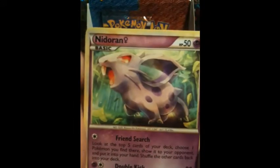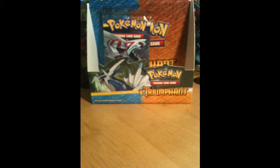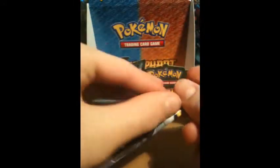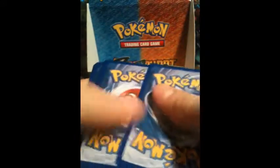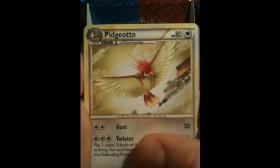Carvanha, Shuppet, Nidoran, Tentacruel, Junkarm, Nidorina, Electrode, Machop Reverse, Carnivine Rare — which is also for trade. Alright, this is my last one. Palkia. Let's hope — if I got a prime or a legend here, let's just hope. I'll be extra careful not to peek. Skarmory, Nidoran, Bronzor, Cubone, Voltorb, Gengar, Electrode, Pidgeotto, Dragonite Rare Reverse, and Waillord Rare. Both of these are for trade.